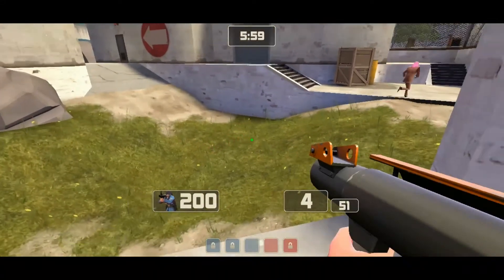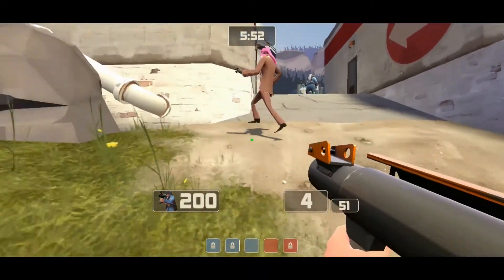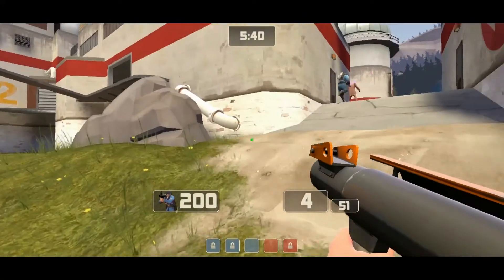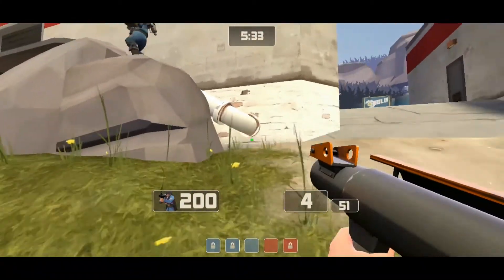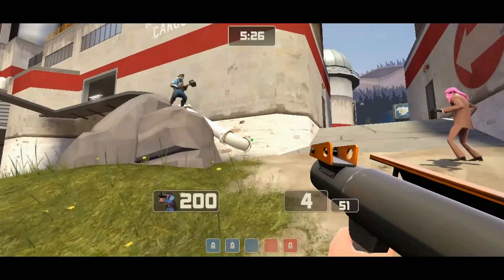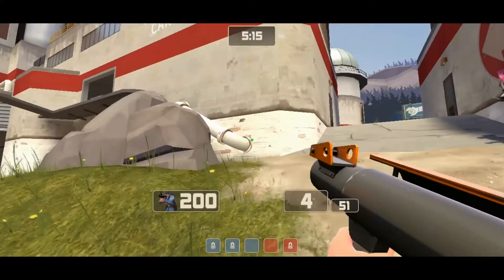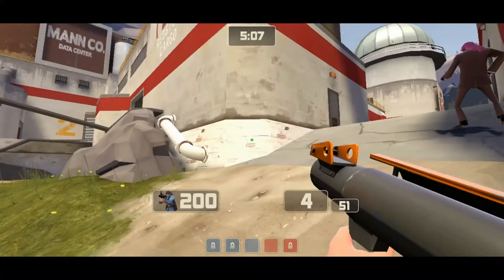There's also the blind stab. Essentially, they see you coming up one way, you get around — he didn't technically see where I went, I went up and over him. It's a jump stab, but it's blind — they don't see it coming. The only thing they see is the knife in their back. Corner jump stab, basically — and corner jump stabs are tricky.